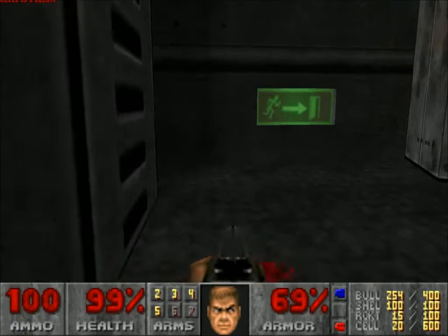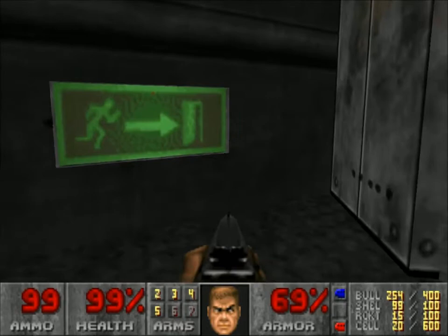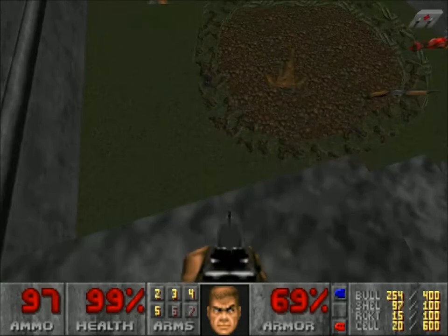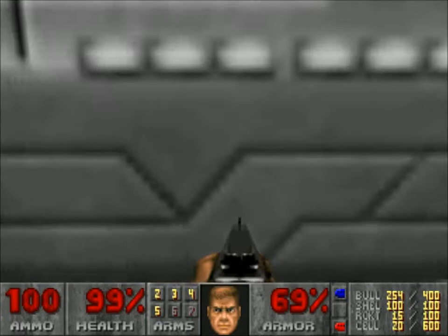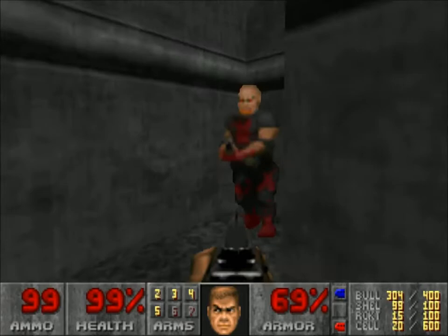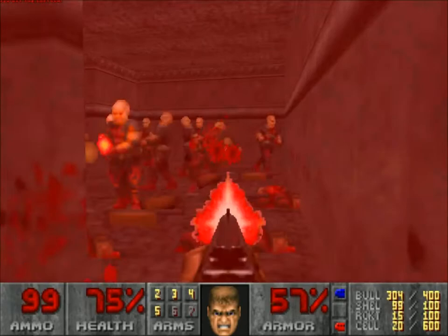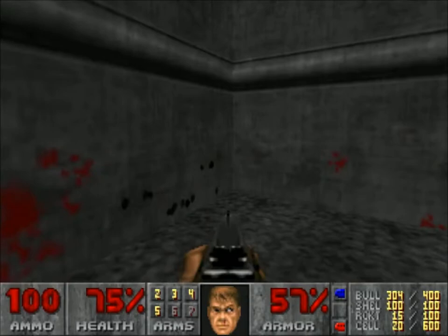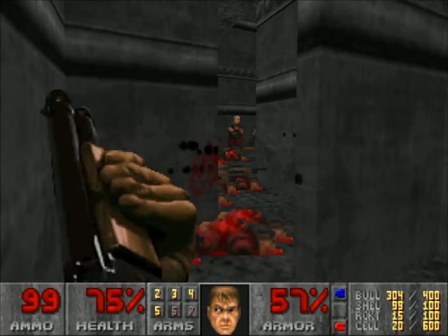Easy enough. The exit! I like that custom exit sound, that's pretty cool. We've got a bit of an outdoorsy area, which looks nice. Through the small garden — oh god, a drop down, that's not good. There's a lot of them in there. Double kill. Nice try — the map gave that one away. Nasty little ambush right at the end.